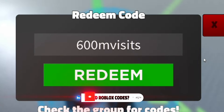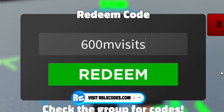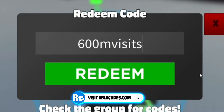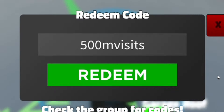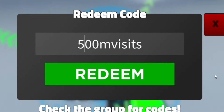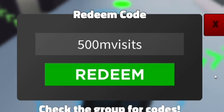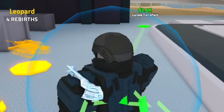Next, redeem the code '600MVISITS' — that's 6-0-0-M-V-I-S-I-T-S. There we go, another one redeemed for some nice rewards. After that, go ahead and also redeem '500MVISITS' — both variations give you nice rewards so make sure you redeem both.